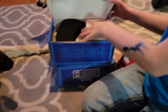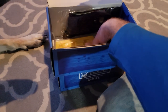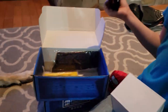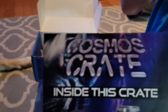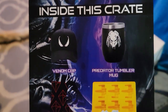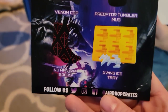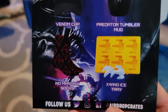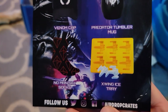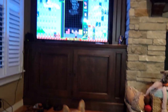So there's a hat in this one. This is — I'm pretty sure last month — let me see, this is the Cosmos Crate. The Venom cap, Predator tumbler mug — let's go! No Man's Sky socks and the X-Wing ice tray. Oh, we can make some sweet cubes — mom's making silly noises.